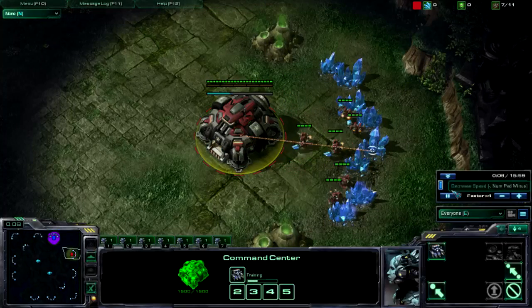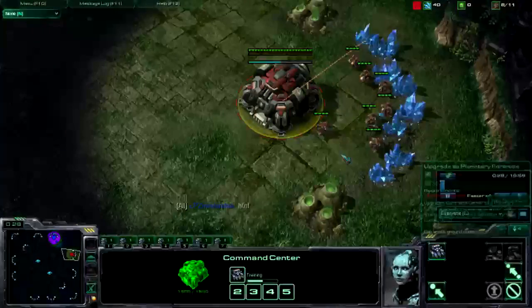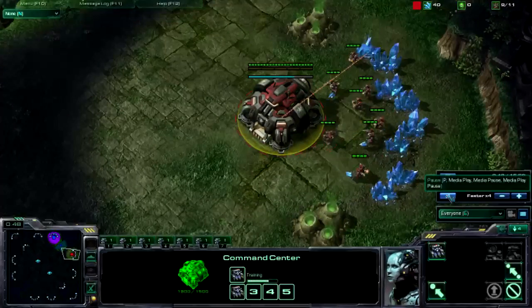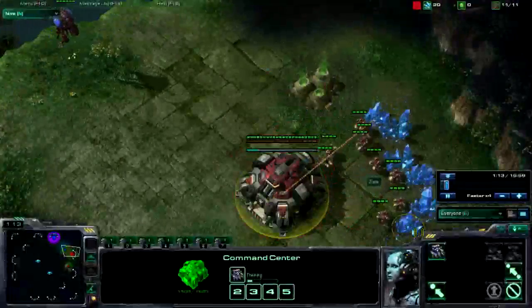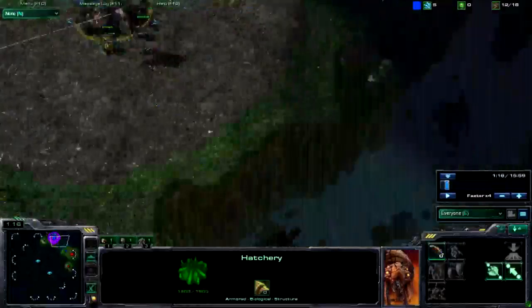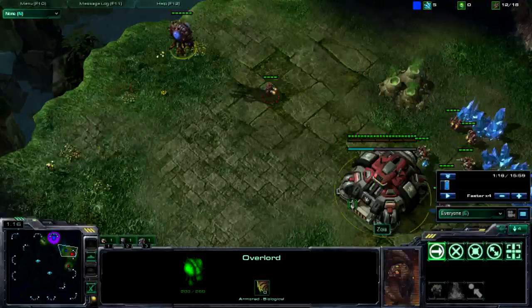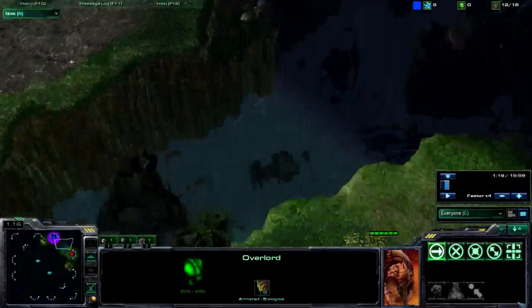We're going to speed right along through the build order, watch what I scout, and judge based on that. On Steppes of War Lost Temple, when you go out to scout, put your supply depot down under the wall. Here's what you do: move your SCV up here first, because most Zergs will send their overlord over. Overlords have more sight range than your building, so if you send your SCV over, you'll see the overlord and know you have close positions.